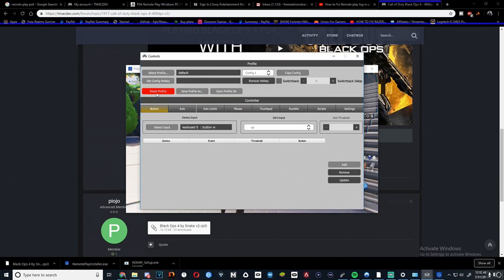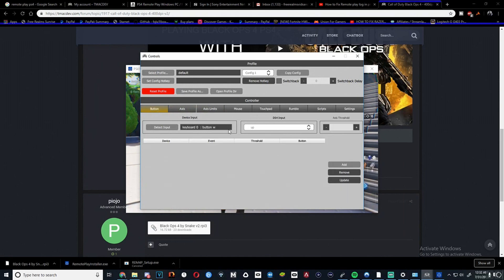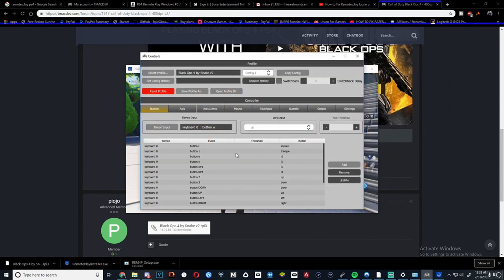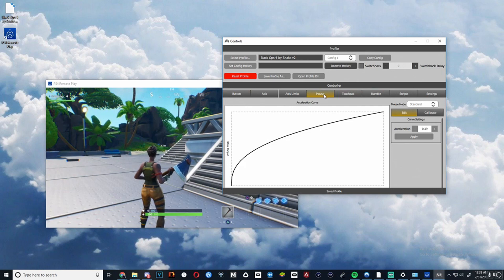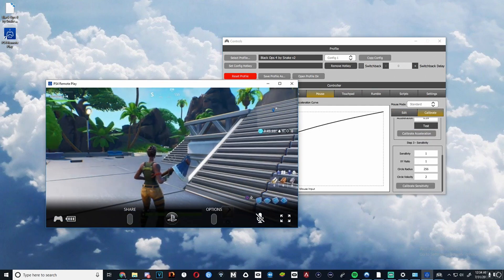We can just import that into our remap. Select profile, go to the desktop and look for it — Black Ops 4. That works. Should have everything set up correctly; if not I'll just go back and change it. The mouse is already calibrated so let's test that out in game.